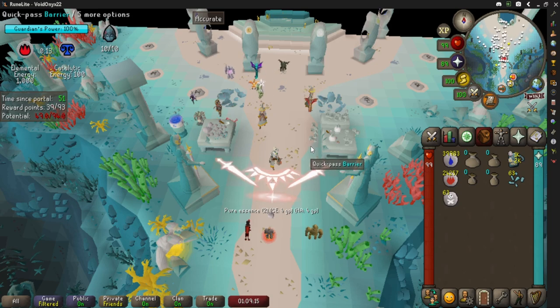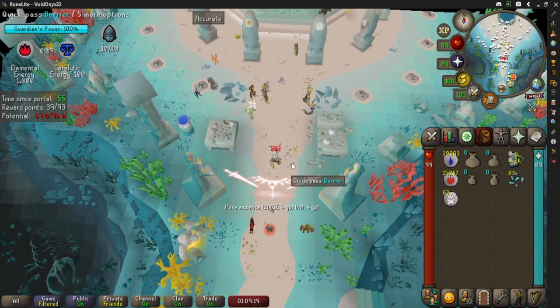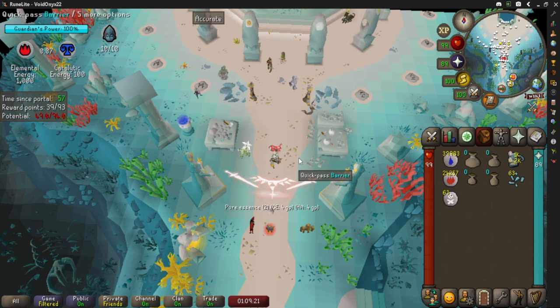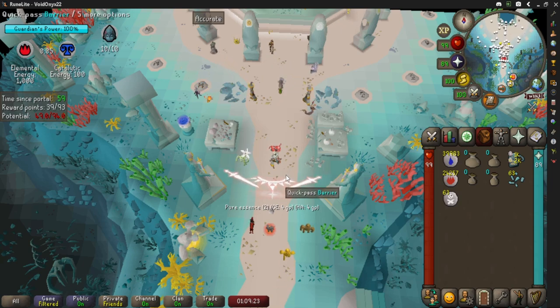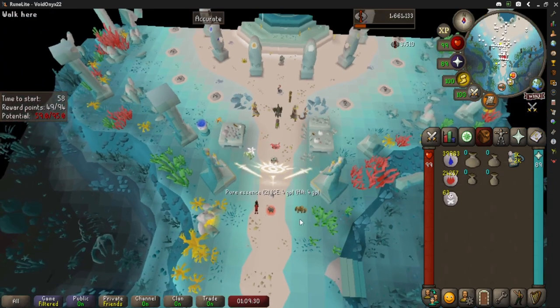That's all there is to it. Just keep it equipped, reset, and that's all you're gonna do. Don't accidentally quick-pass — I've done it before, so be careful with that. This will not work for mobile by the way; it takes way too long to try and empty your essence pouches.